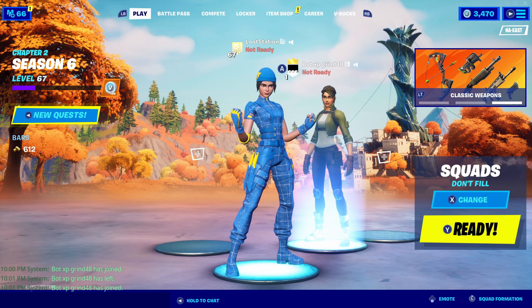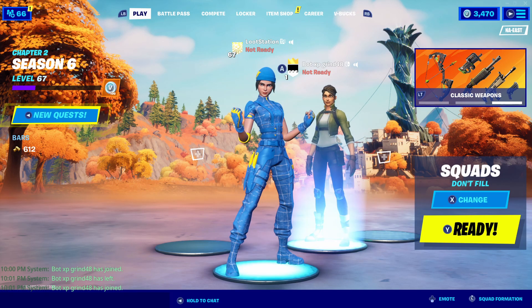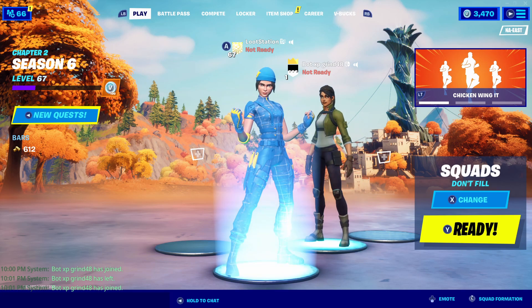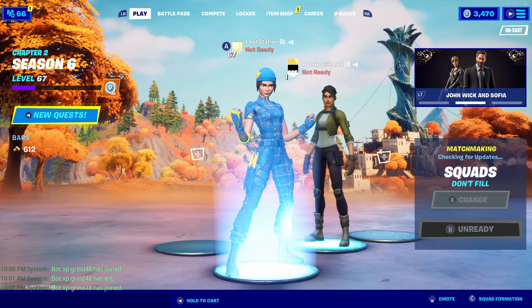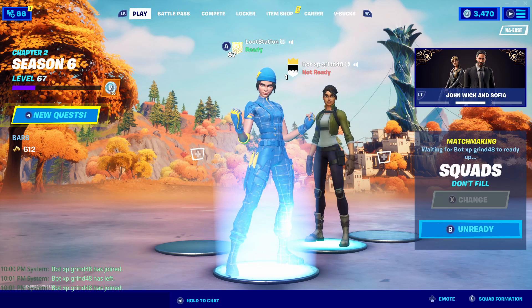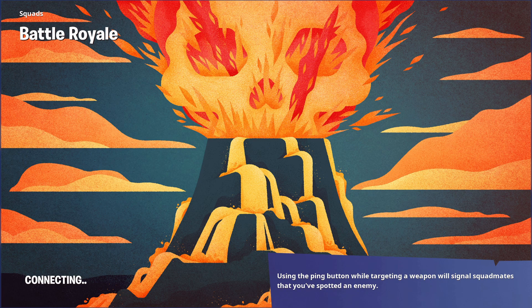You just gotta friend the account. It's level 1. You need to make it party leader, and then put squads or duos no fill on. Then you both ready up, and you'll be in a bot lobby completely filled with bots.